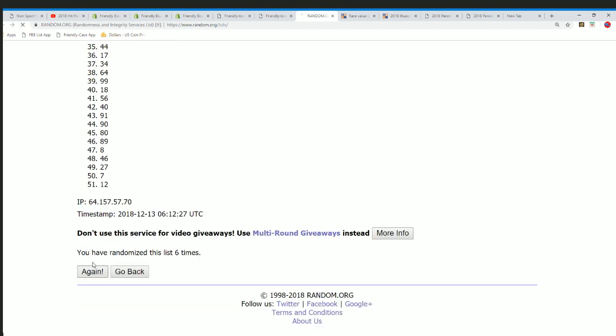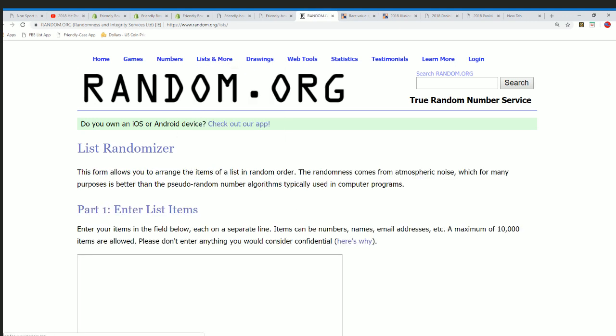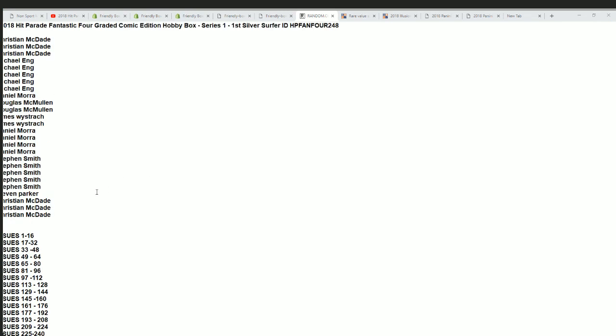Lucky number seven — it's going to be box number 48 everyone. Box 48 is breaking — that is good, things are happening for us. Good luck in box 48! Let's go ahead and start up the randomizer.